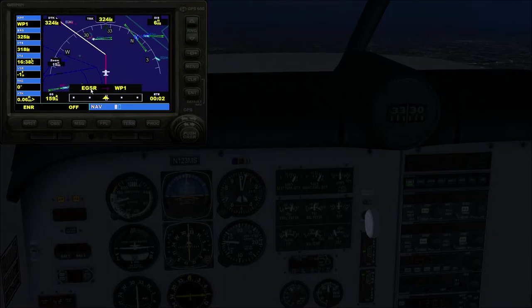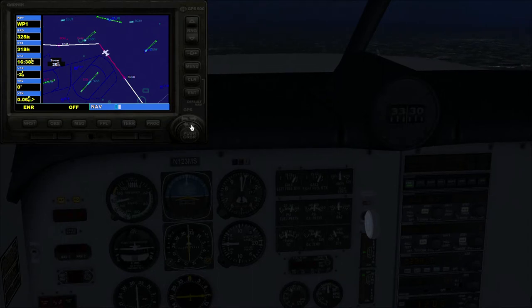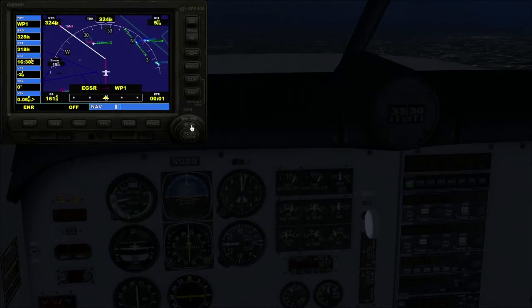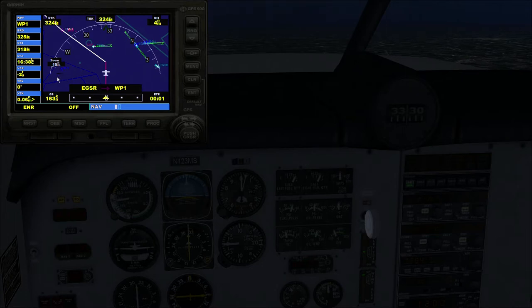We're two minutes from our next turning point - Waypoint One, the artificial point we put in. The current leg has gone purple, the next leg is shown in white - this will happen entirely automatically. I mentioned pages and sub-pages: there's one page where the map is oriented with the aircraft pointing up, and pressing the small right arrow gives you the alternative view with north up. If you ever get confused about which direction you're flying, use the north-up view - we can see we're going northwest.